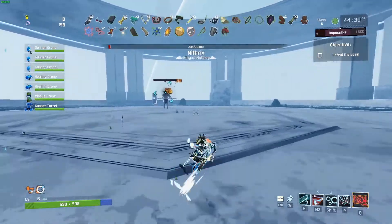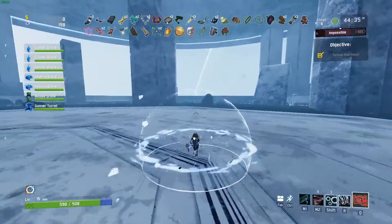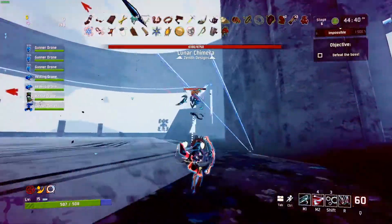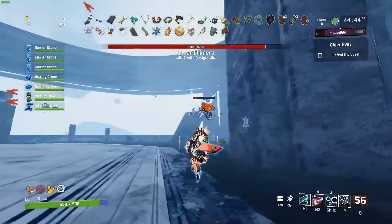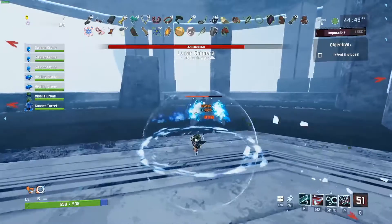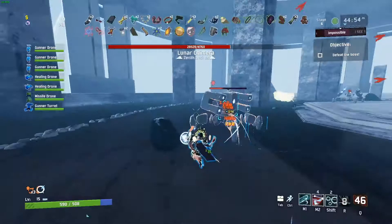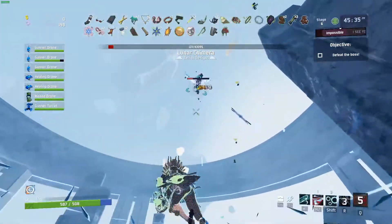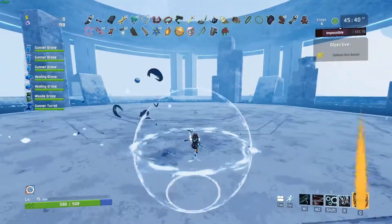Now finishing off phase one and bumping into phase two. Phase two is interesting — Mithrix is nowhere to be found, but there are a bunch of lunar chimera that spawn and you want to be careful because they can hit super hard. The flying lunar chimera hit you with machine gun style attacks, while the ground-based tank style ones do charge-up burst attacks that can deal significant damage. Once you've killed all the chimera, Mithrix will spawn back in for phase three.